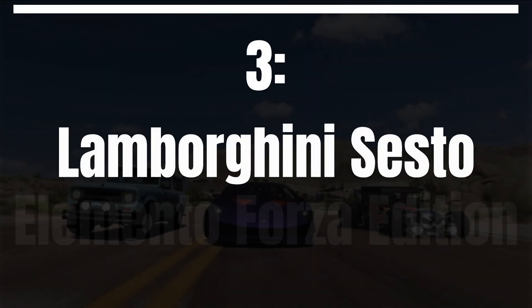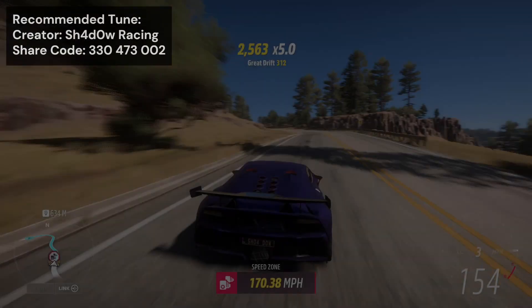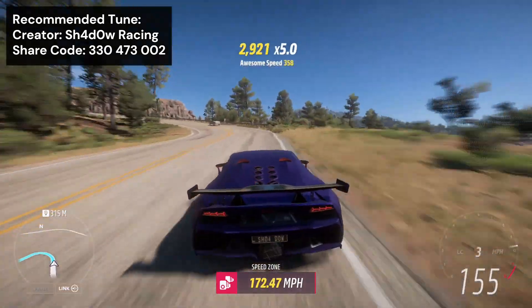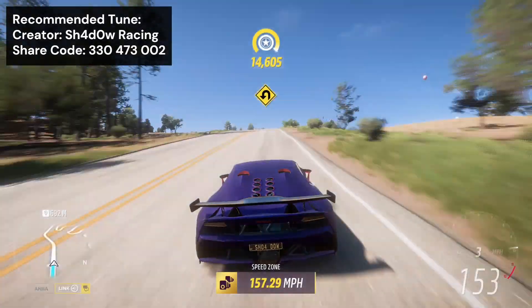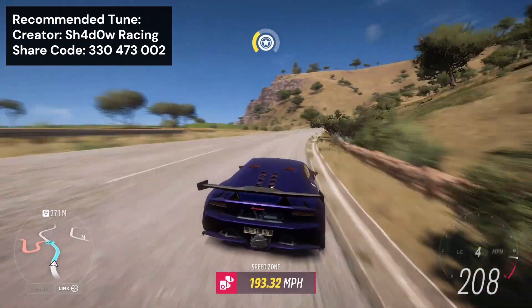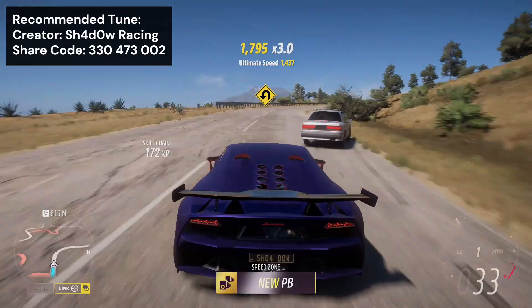In the third spot in this video, we have the Lamborghini Sesto Elemento Forza Edition. The acceleration, speed, brakes and grip that this car has is unreal, making this thing an unbeatable X-Class car. The speed it can carry through the corners is ridiculous, and so is everything else about this car. So it is unbeatable for all speed zones and speed traps that are right between corners.